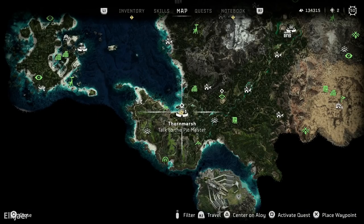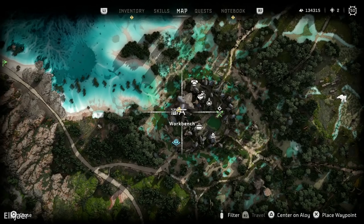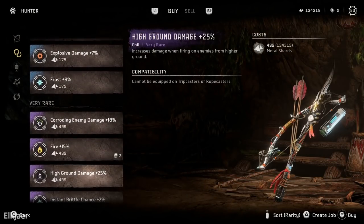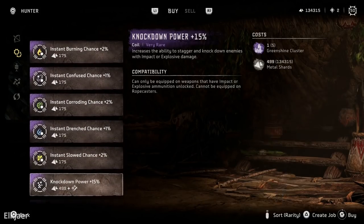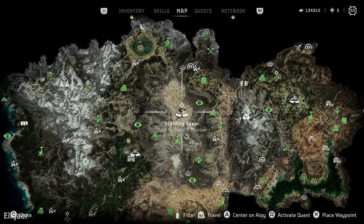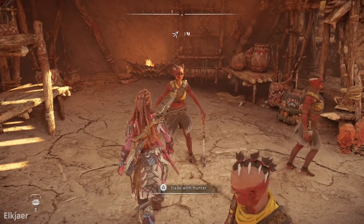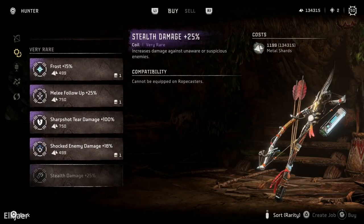Now let's go over where you can get the corals. All the corals are bought from merchants, and you'll find two of them at Thornmarsh — the high ground damage corals as well as the long range damage corals. Even if you're not going to do this setup yourself, I highly recommend picking up two of the long range damage corals as they've quickly become my favorite corals in the game. The stealth damage corals can be found at Scalding Spear, where you can purchase them from the merchant.